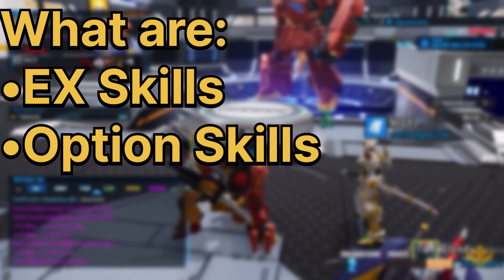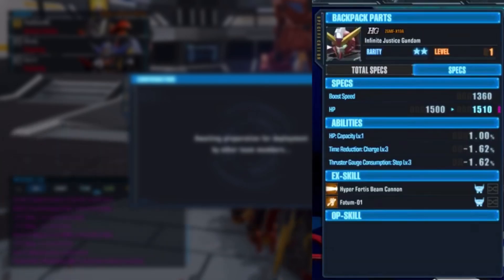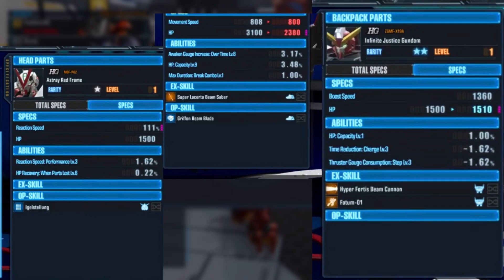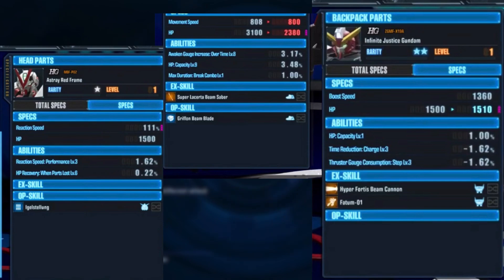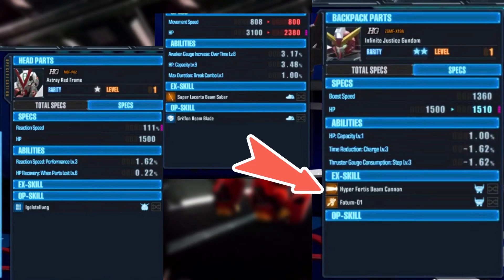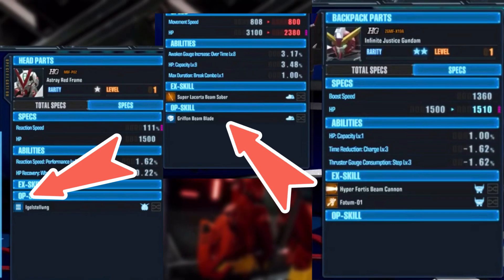So we should start at the obvious — what are EX skills, what are Option skills, at least in the context of Breaker 4? Both EX and Options are powerful attack actions that parts can perform when equipped, and they will generally make up the bulk of your damage as you progress through stages. Not every part will have an Option or EX, but those will be denoted with yellow icons for EXes and blue icons for Options, with some parts having both.